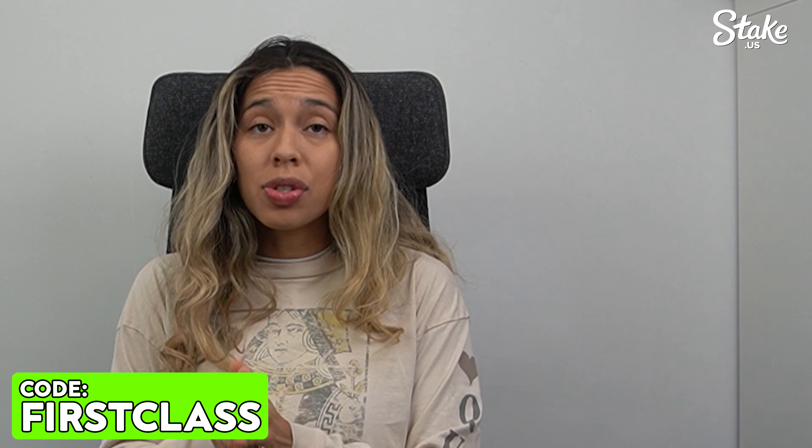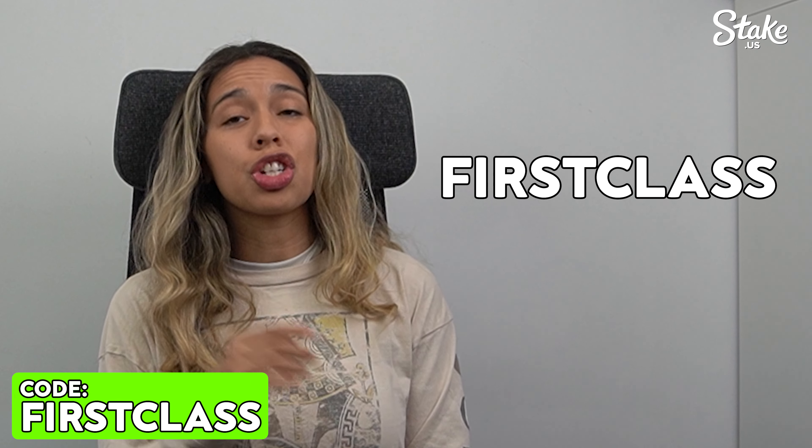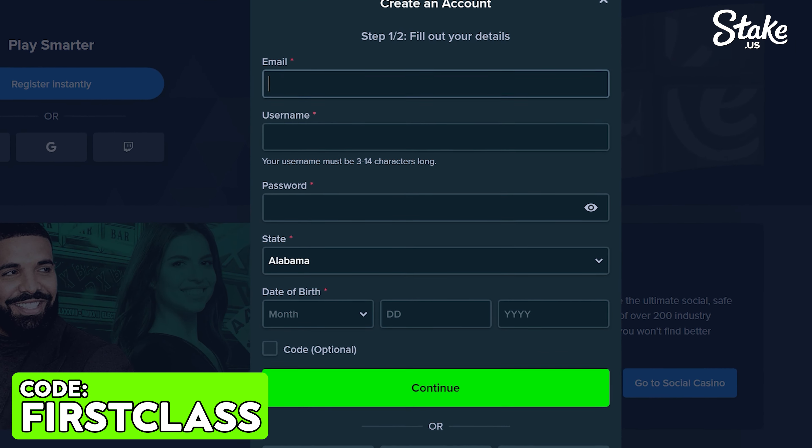The code you're gonna use is called First Class. All you have to do is go to the StakeUS registration page and put that code where it says promo code optional, and you'll get some great benefits.